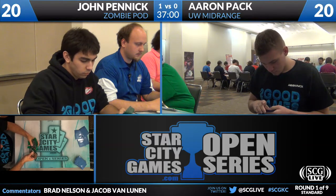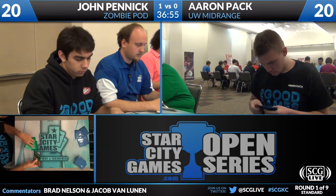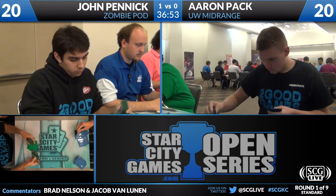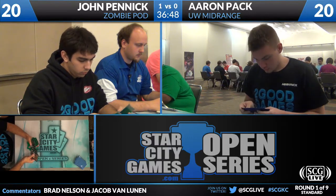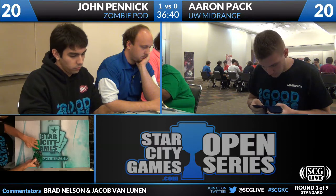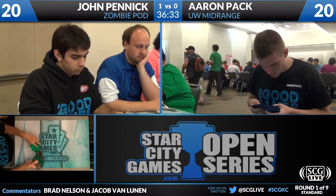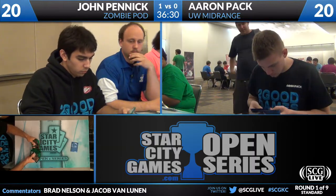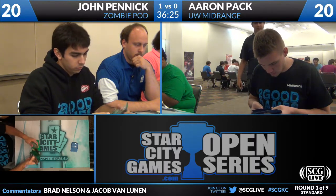What do you take out? The three Mana Leaks obviously come out. Mental Misstep comes out — it's bad here. It can stop a Tragic Slip but it's still not that good. Gideons get swapped with Tamiyo's. You don't want to take any of your creature base out because it's actually pretty good against their aggressive draws, and you want to rely on Oblivion Rings. I'd bring in the Revoke and Divine Offering because you have four Blade Splicers — combat becomes really difficult. If you just deal with the Birthing Pods, it'll actually be hard for them to break through.